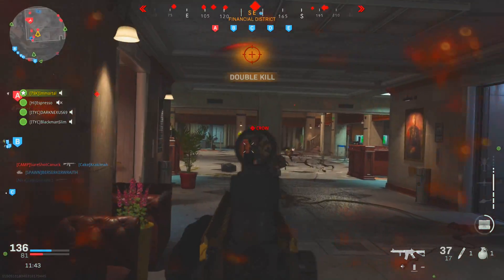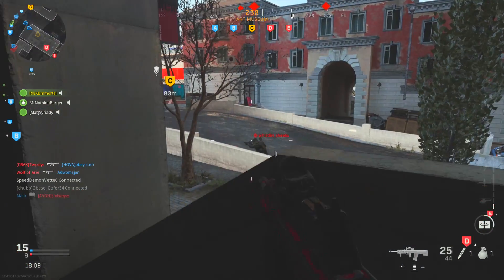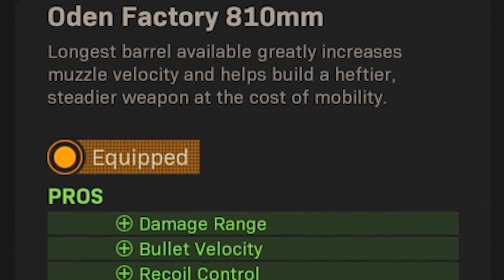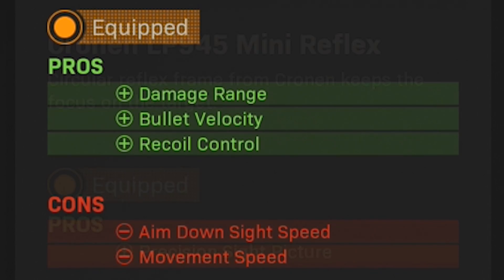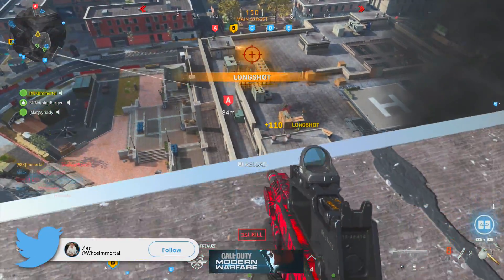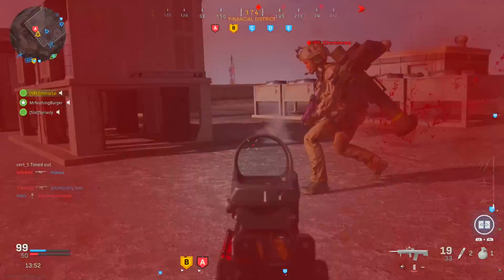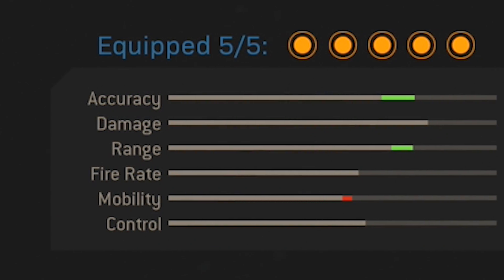Setup number three is based around the Odin, which is definitely an underrated weapon. The Odin is actually the strongest assault rifle in the entire game, but it suffers from a slower fire rate, smaller magazine, and decent recoil — all of which we can combat with this setup. I've got the Factory 810mm barrel for increased damage range, bullet velocity, and recoil control; the LP945 Mini Reflex optic; the Operator Foregrip; the 25 round mags for those extra bullets; and the Stippled Grip Tape.